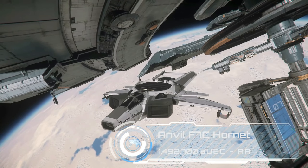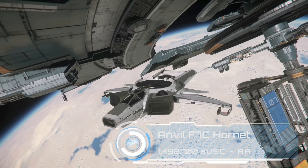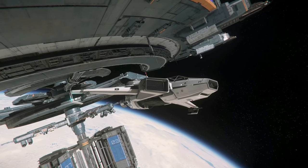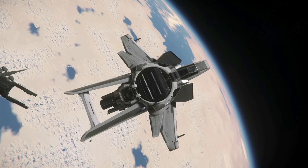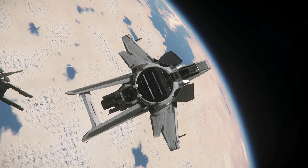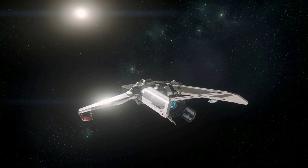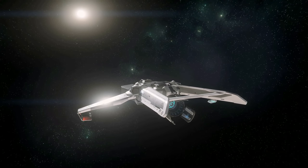The Hornet series begins with the F7C at just shy of 1.5 million. Hornets are the main fighters of the UEE Navy and every ship in the series shares the same style of chassis but with different equipment for its different role. The circular module in the centre can be exchanged for a variety of turret or even cargo options, so you can basically customise your Hornet however you like regardless of which variant you buy.